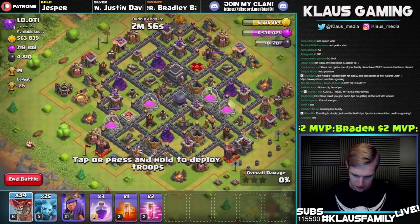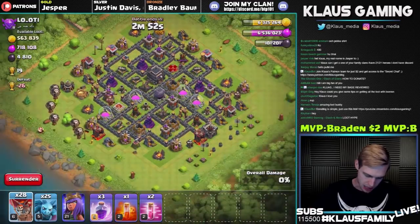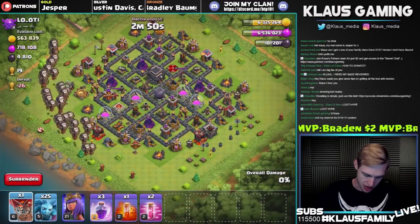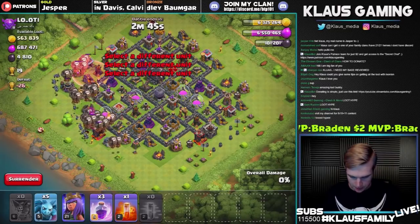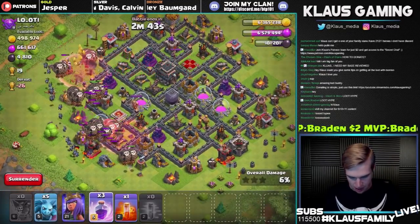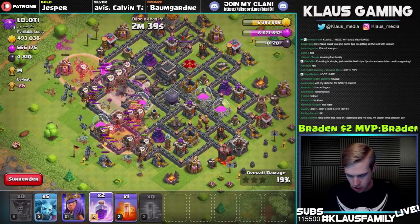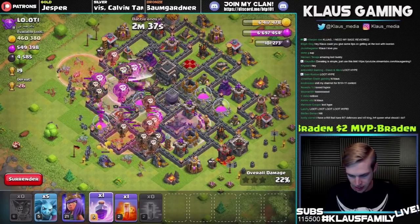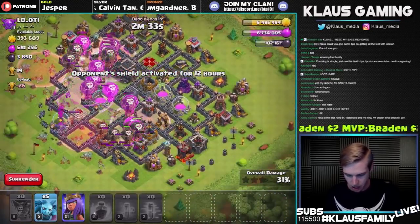Troops are being a bit stubborn — okay, that's down. Let's get a rage spell in the middle between all these defenses; we definitely want to make sure this group of defenses is cleared up. Let's poison over the queen. That's all of our spells. We definitely want that town hall cleared up. I think that's actually going to do it, except for the enemy queen — she looks like she's going to be a problem. Let's get the minions down over here.